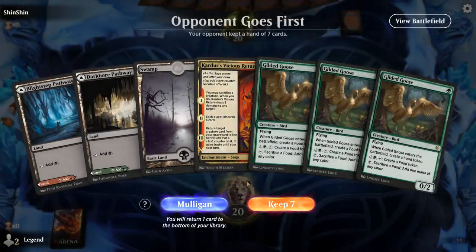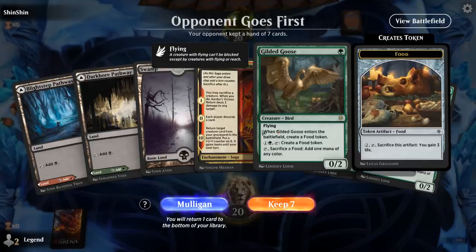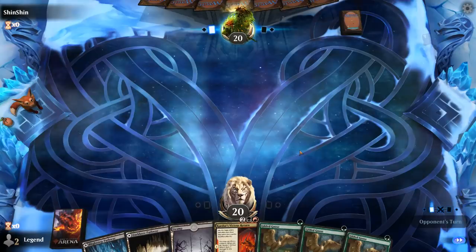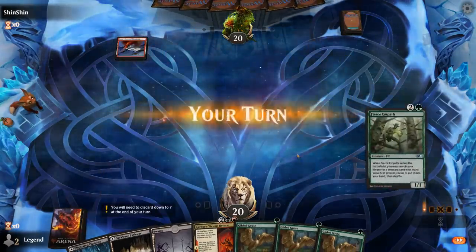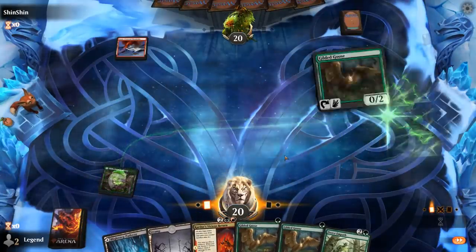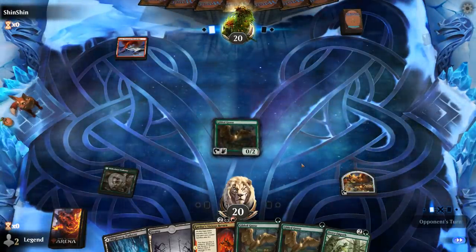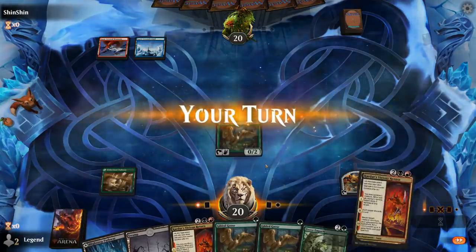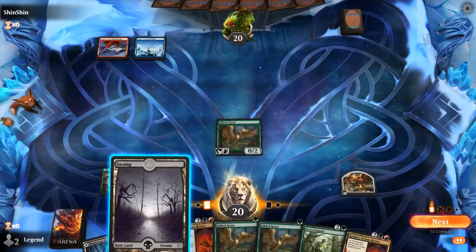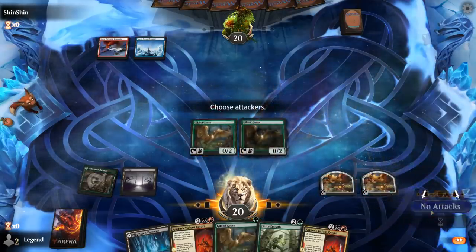We're on the draw, and our hand is just missing an expensive creature to discard to Vicious Return. We can sacrifice a Goose and ramp into a turn 3 Return, so we'll try it. A Fierce Empath would also be an excellent draw — and there we go, we're off to the races. Turn 2 we'll probably just play Goose, and then I can play the Empath before playing the Vicious Return.